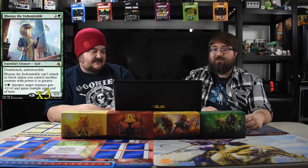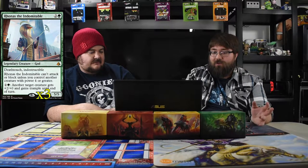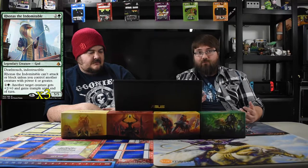We have 29 creatures in the deck — just going hard on creatures, going crazy. First one is Ronas the Indomitable, a great staple. He's a three-cost five-five with deathtouch and indestructible, and he can only attack or block if you have another creature with four or greater power. You can pay three to give another target creature you control plus two and trample until end of turn. He's just value city.